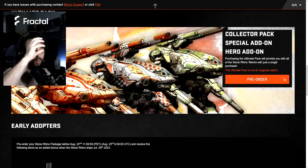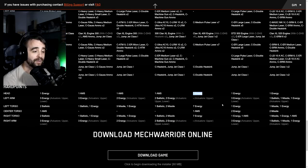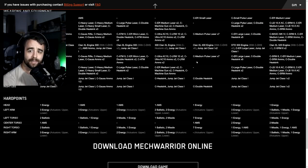Considering this mech needs to perform well to sell well, it'll be interesting to see whether they give it all high mounts or bring some down into the torso. The weapon location looks to be about chin level once the arms are straightened out - not necessarily King Crab level issues. It's more similar to the Night Star. For the SR1, you've got one energy in the head, three energy in the left arm, and two ballistic in each torso - four ballistic total and three energy in arms, so six energy total.